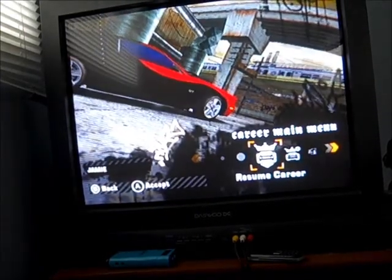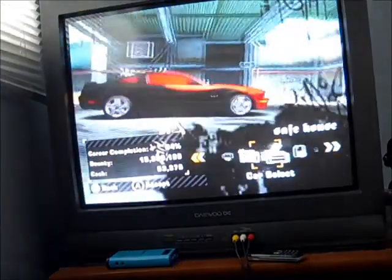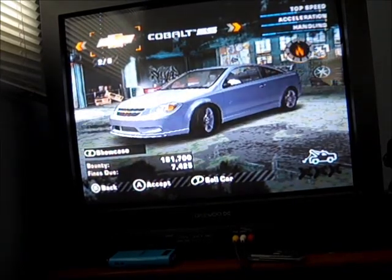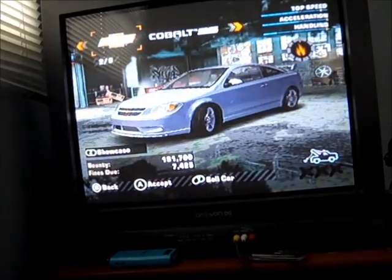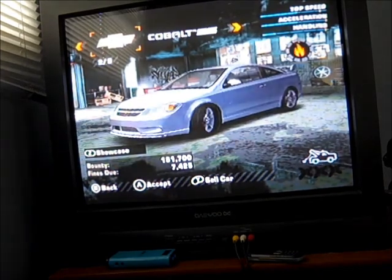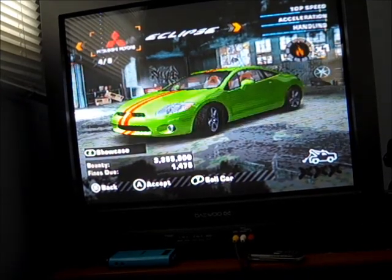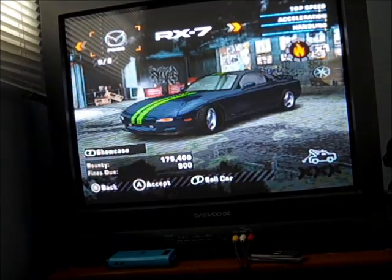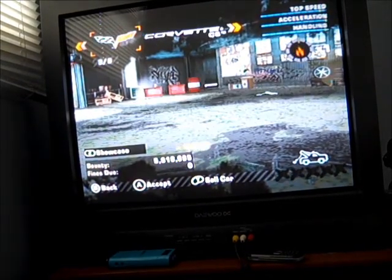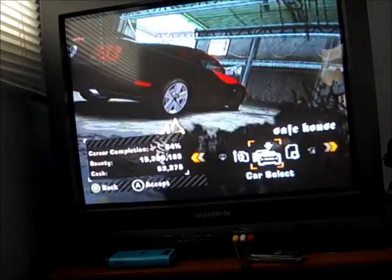Here's the main career mode — you have options to start a new career, load, or resume. I'm going to resume. These are my cars in career mode: I have the Flat, the Pontiac Cobalt — that's the secret final car — the Eclipse, the Mustang GT, the Corvette, and the Ford GT. All are modified. I'm going to play with my Mustang GT.